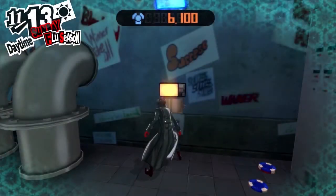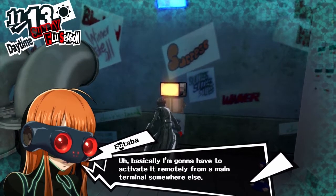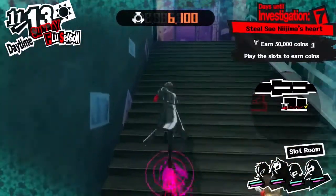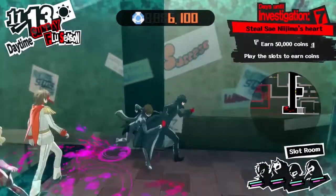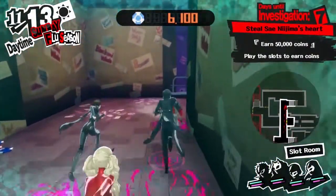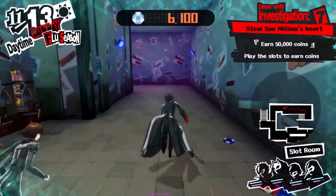There are these panels, and these panels are going to be related to the giant slot machine. Basically, you're told three separate colors of panel, and once you've found the three colored panels that it asks for, you activate each one and then that enables you to hack into the giant slot machine, which allows you to basically get all the coins that you need.